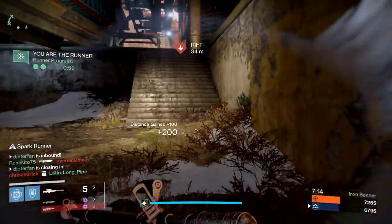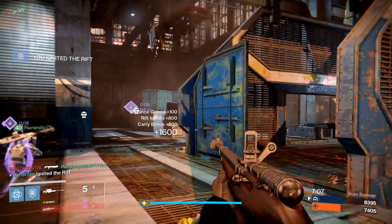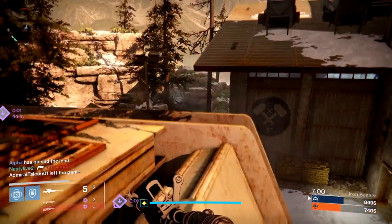Being in a fireteam, it's very important for most of you to all be in a party chat and communicate. Rift is a pretty easy game mode, especially if you guys have some teamwork. You'll be able to pretty much demolish any other team you're against, so simply getting in a party chat and using a little bit of teamwork will definitely help you guys come out on top.